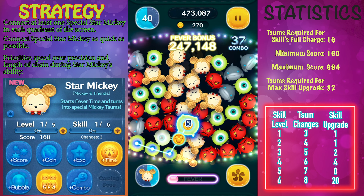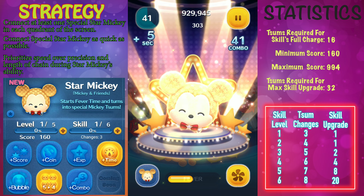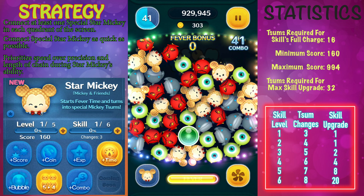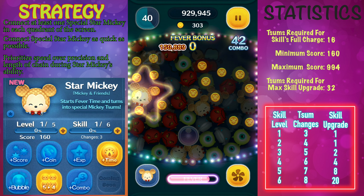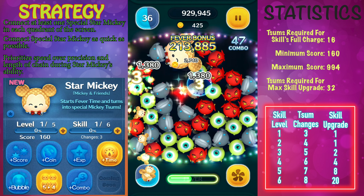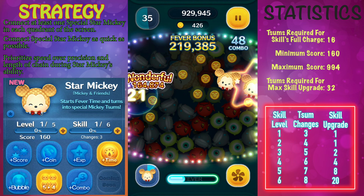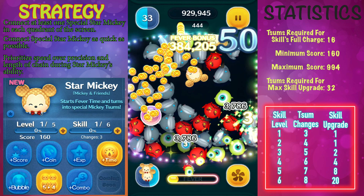If you would like to get Star Mickey to skill level 6, you're going to need to get a total of 32 copies of him in the premium box. Right now in the month of July, he is going to be a lucky time Tsum. So if you miss the first round, there are going to be additional Star Mickeys that will drop at the end of the month.